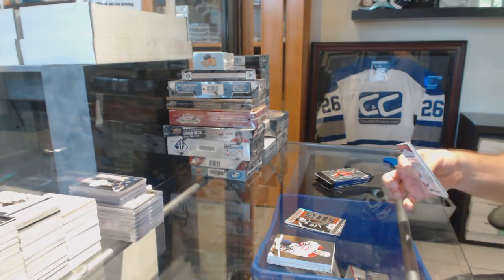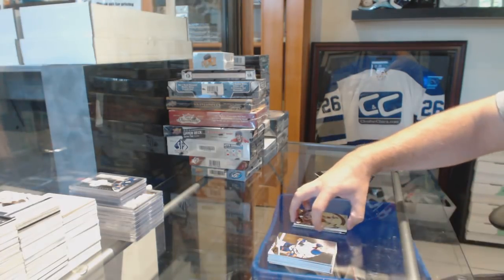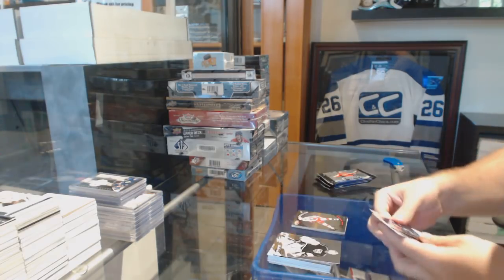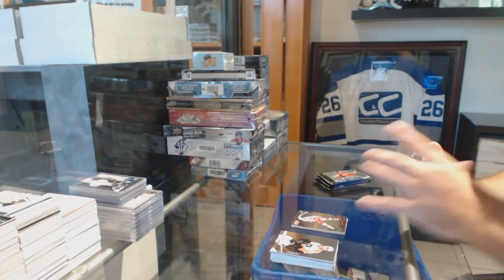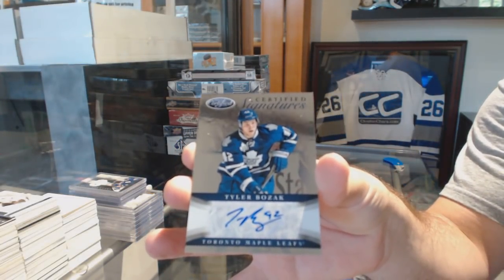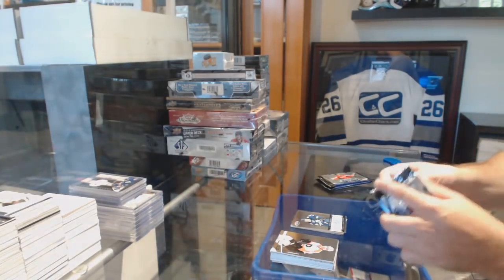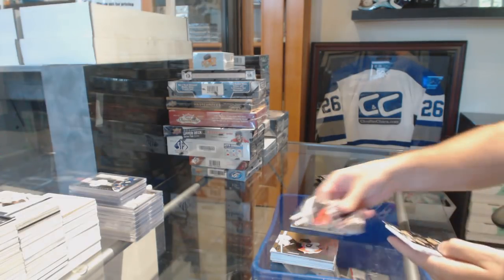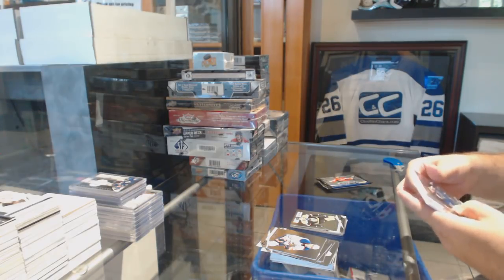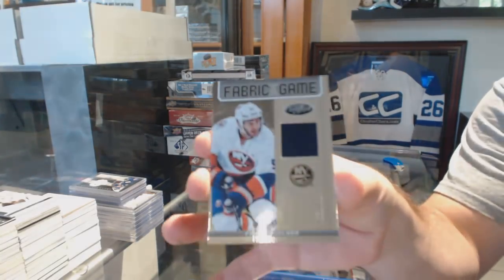They're trying to save as much money as possible I think at this point. For the Red Wings, Certified Stars of Henrik Zetterberg to 999. Certified signatures for the Maple Leafs — Tyler Bozak. We've got a rookie of Lane McDermott for the Boston Bruins to 999. For the Islanders, Fabric of the Game to 299 — Franz Nielsen.